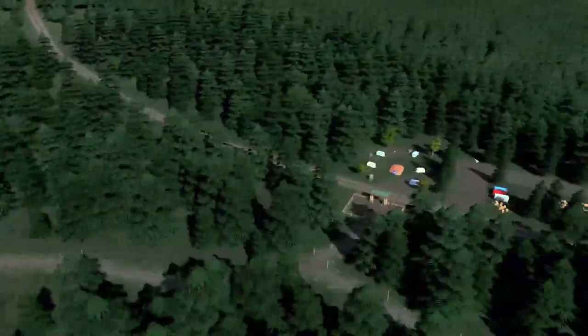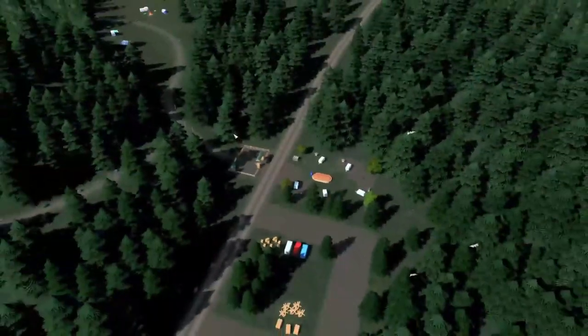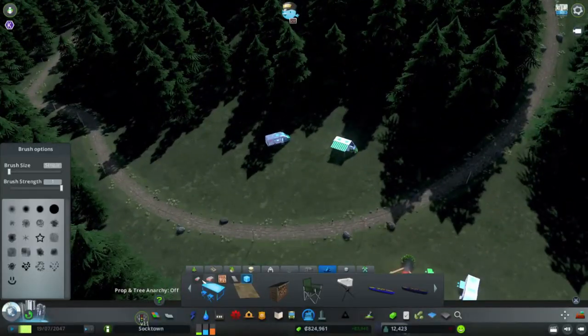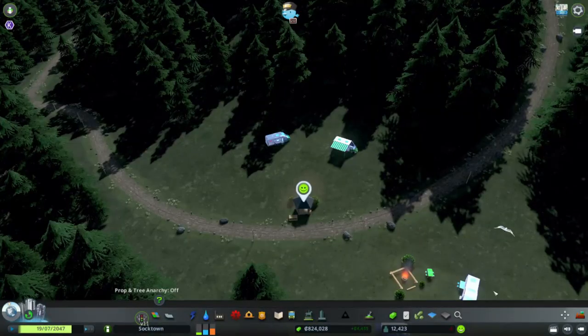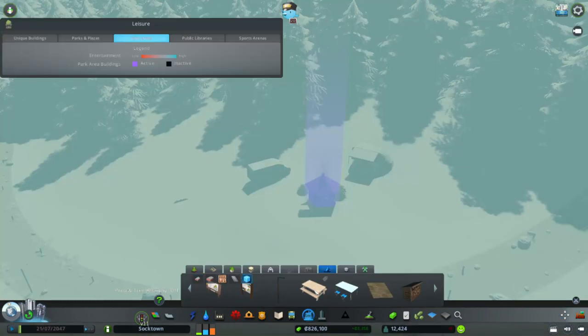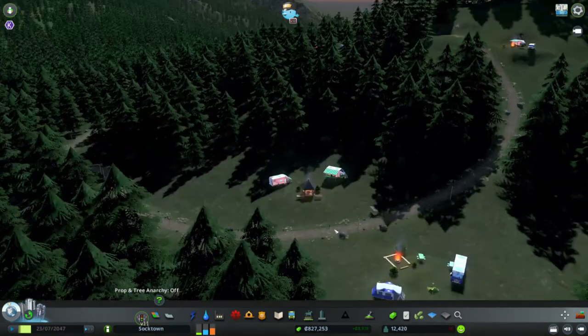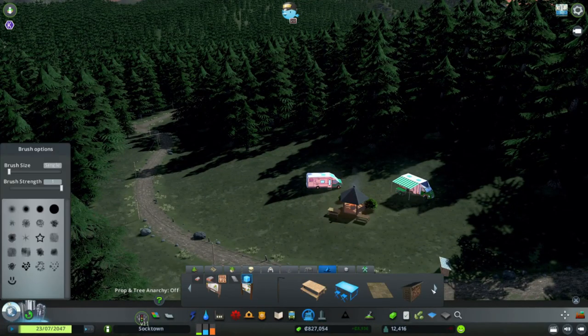I wanted to give it more customization. Here's a little area we added — it's like the logging area where you'd get the firewood and maybe drop off some trash, and it probably has a bathroom facility as well. Here's another one where we did a little fancy fireplace, some more RVs, and some tables for them to sit around while they're out enjoying the wilderness.